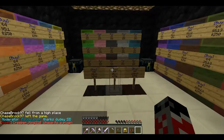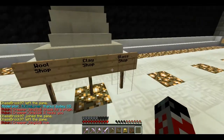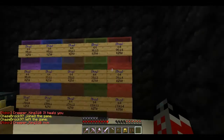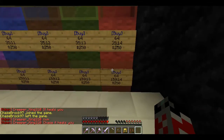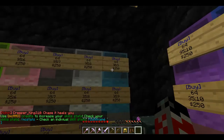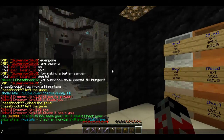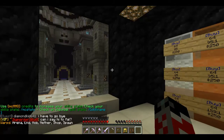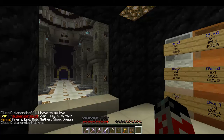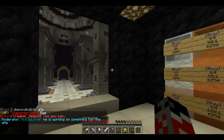We have all the wool, and then we have the clay shop, the glass shop, the wool shop. We went to everywhere — we went to the arena. The end and the nether are just places, there's not really anything there. So we went to the arena, the mob grinder, and then the shop. And we were at the spawn.